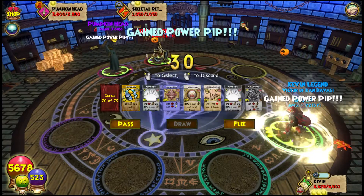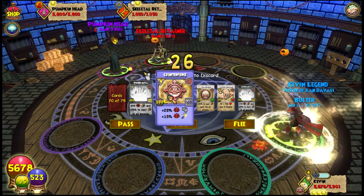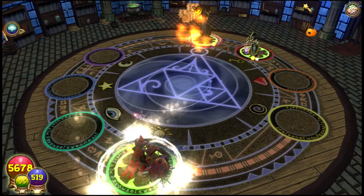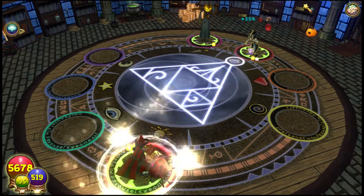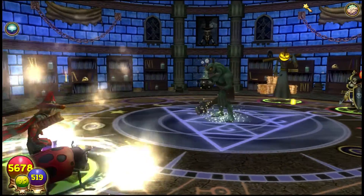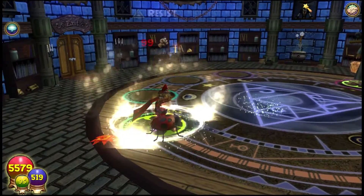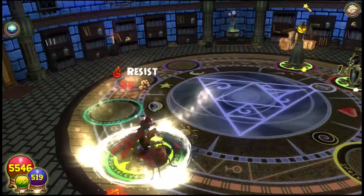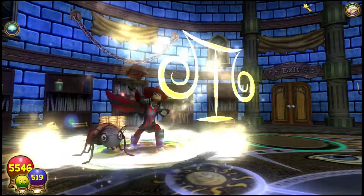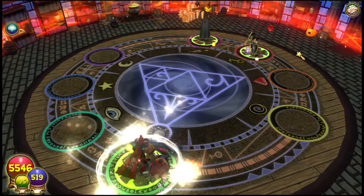I want to show you guys this aura — what it does. So basically it gives you 20 pierce and 15 critical, which is really nice. It's basically like the regular balance aura but different in a way. So here we go, I'll show you guys it. We have the aura up now.